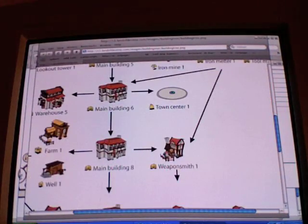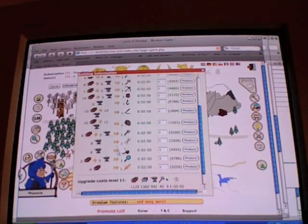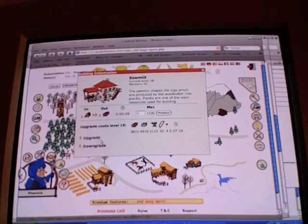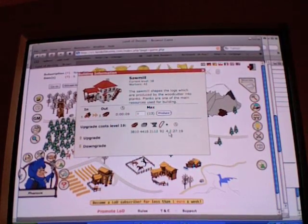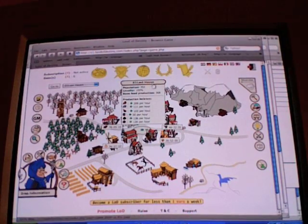Tool maker — you can get a tool maker to build tools. See, tool maker, this is really cool. You can actually get whatever you want. I like sawmills because you get some nice planks, so I can upgrade my sawmill. I have enough peasants here. They're trained at the main building, and I have enough food production so I can get some more peasants.